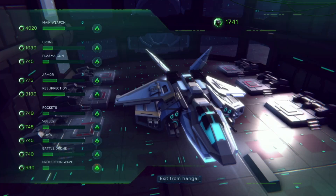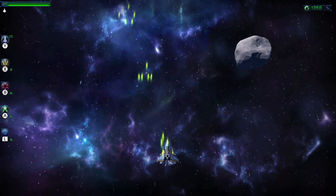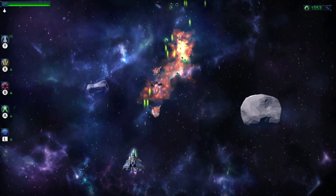Between each level, you can go to the hangar, and that is where you can upgrade your ship using the in-game currency. You'll see those little circles floating around as I get into the game in a moment. Those little green circles — that is your in-game currency.